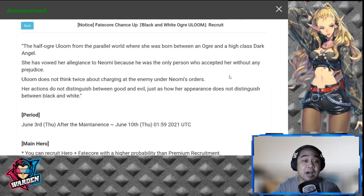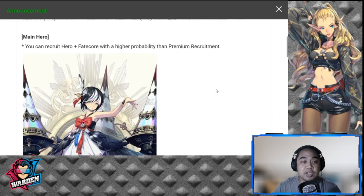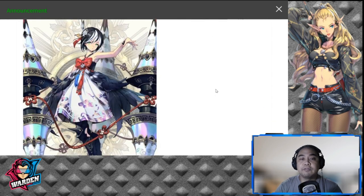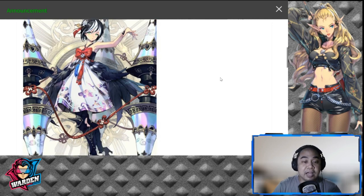It's going to be out tomorrow after maintenance, up to June 10th. The main hero design is, for me, inspired mainly by either oriental or steampunk, or even both. I think this is actually a cuter design than the current FCO Loom that we have.